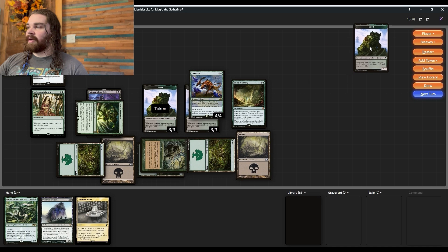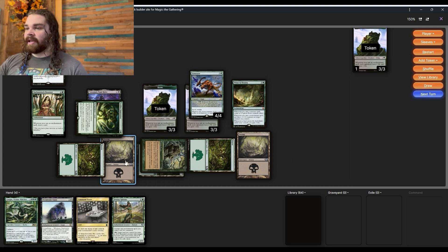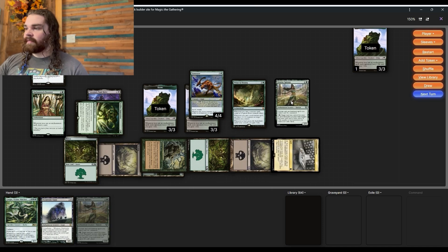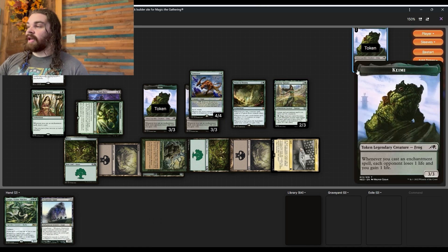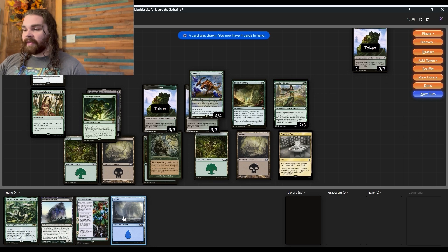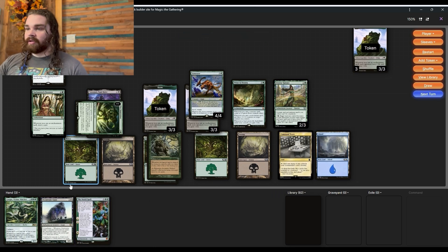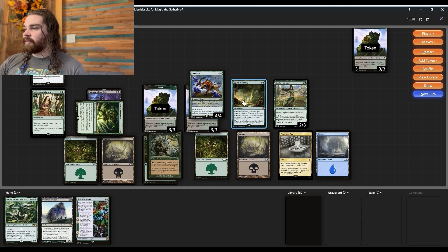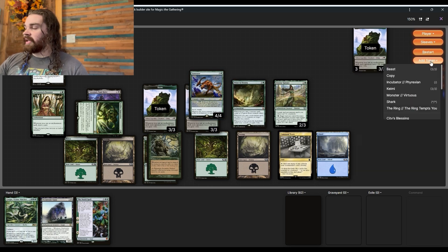We'll draw another card. Next turn, one, two, three, four, five - I'm missing Primeval Bounty triggers. Whenever you cast a creature spell, it should have given us a 3/3 Beast token - not super important, but worth noting. How this deck wins when we can't drain people out with Kame is we just start hitting people in the face. So we drop the World Spell and look at the top seven cards of our library.